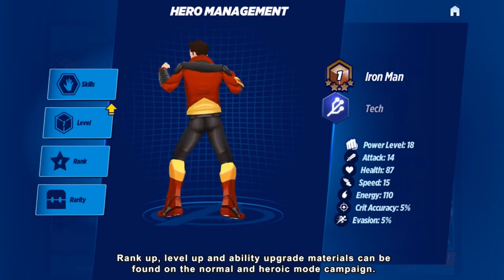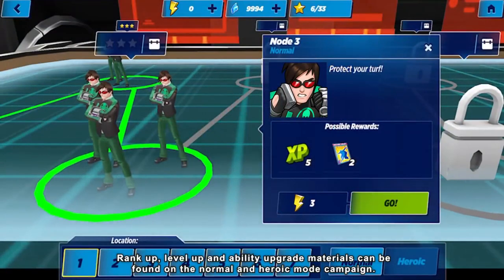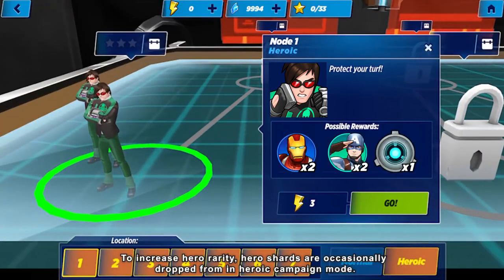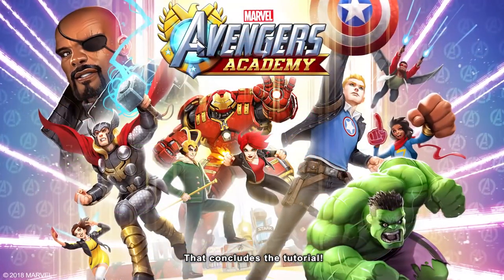Rank up, level up, and ability upgrade materials can be found on the normal and heroic mode campaign. To increase hero rarity, hero shards are occasionally dropped in heroic campaign mode. That concludes the tutorial.